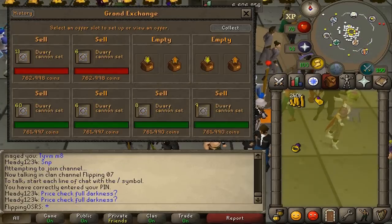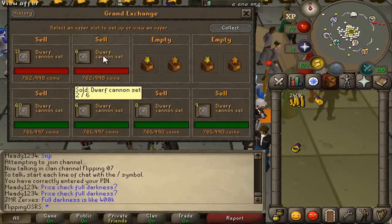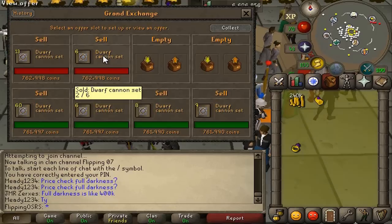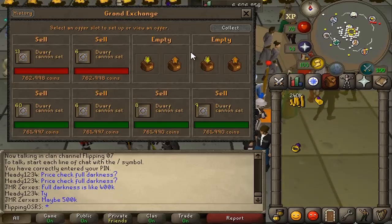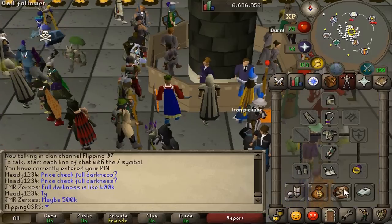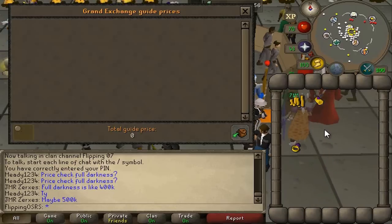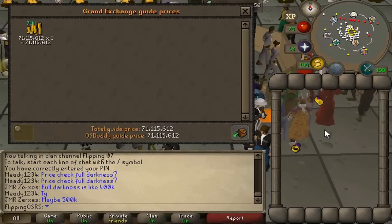We did manage to sell all the cannon sets — it took just over an hour in total, so actually not too long. We sold the majority of them for a 12K profit, but about 10 of them sold for a 13K profit. So you can see that if the margin was up to 20K or 25K, you're looking at a couple million profit in an hour. We'll claim all the money — we're up to 71 mil. So we made 1.1 mil in half an hour, meaning with 140 mil to start we could have made over 2 mil in profit in an hour.